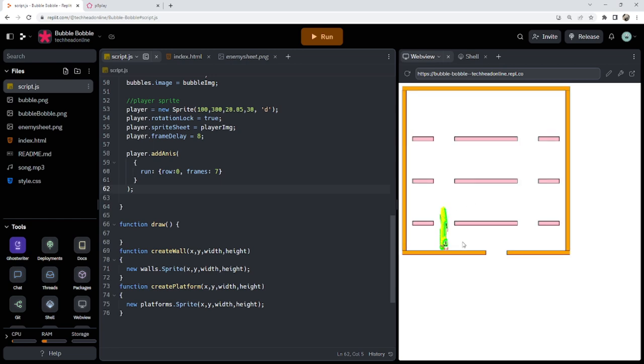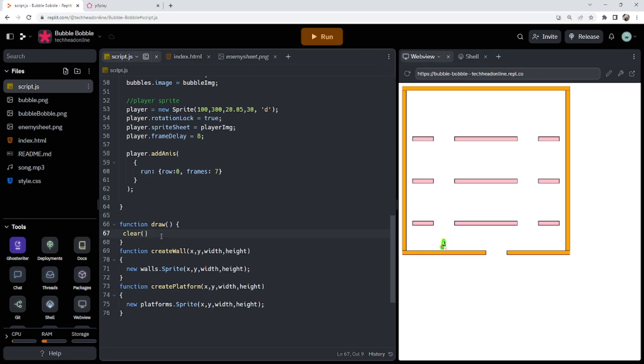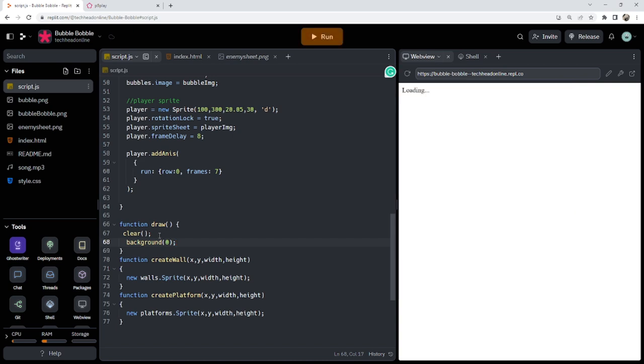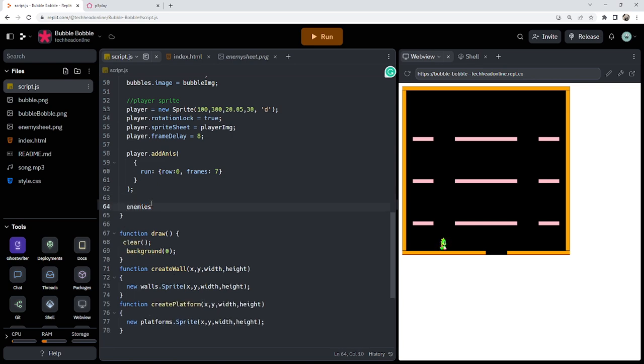I'll add animations with player.addAnis — just 'run' for now since that's all we need. It's row zero, the first row, and I've got seven frames. Let's check it works — I'll clear the canvas and we should see our little guy spawn and fall to the floor. I'll make the background black since that's what the game's like anyway. There we go — we've got our little guy there, just moving around.